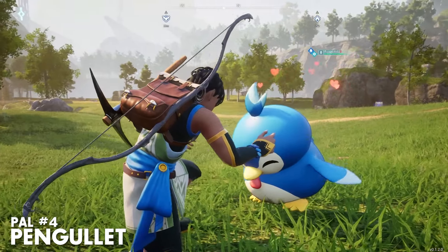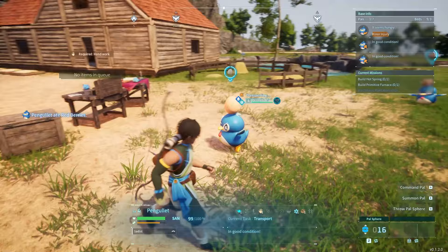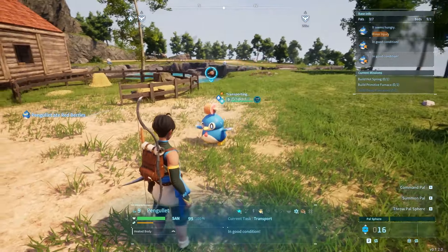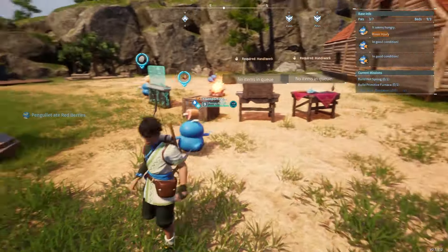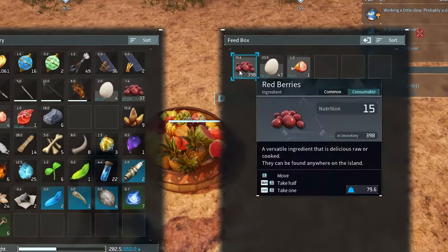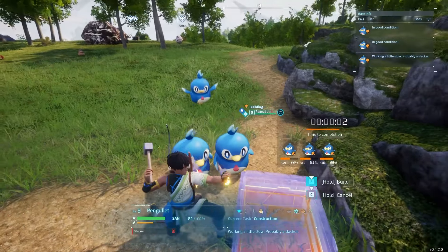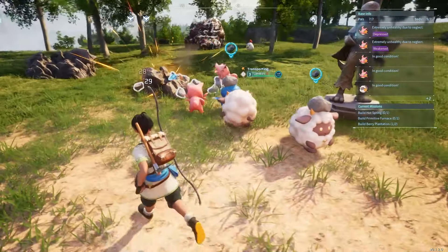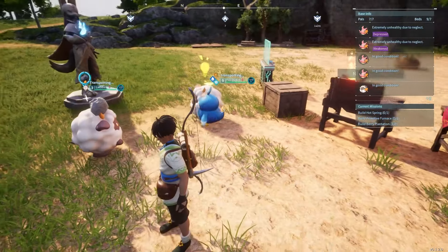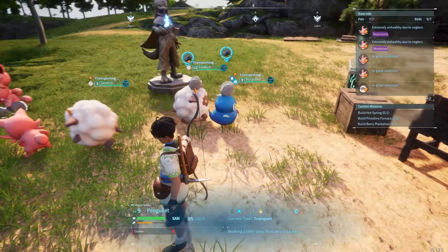Next up, we have Pangalit, a PAL who is extremely useful in both combat and around base. To start, Pangalit is the second piece of the puzzle in regards to the berry plantation, providing water to start the growing stage, which provides you and your pals with a virtually infinite amount of food. On top of this, Pangalit will also help construct buildings, craft items, and transport resources into chests.